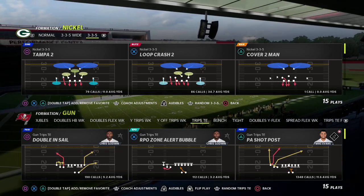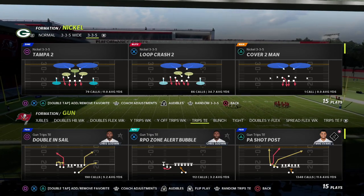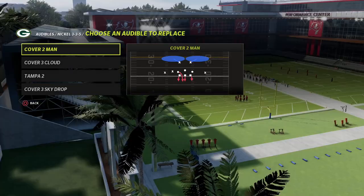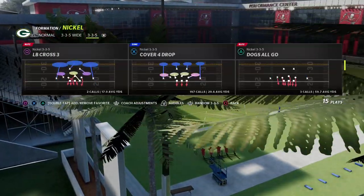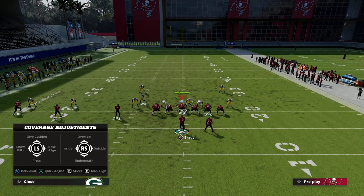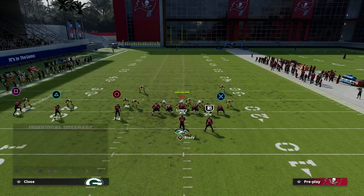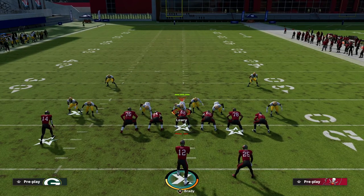The play we're talking about today is PA Shot Post out of Trips Tight In, and we're really going to focus on the wheel route as one of the most underrated man beaters this year. The way most people run man to man is Cover One Robber out of Nickel three through five wide — they shade outside and underneath, man the blitzing guy up on the running back, and user the middle linebacker.